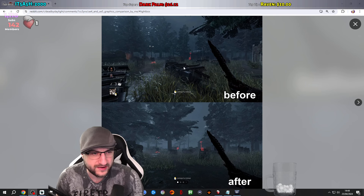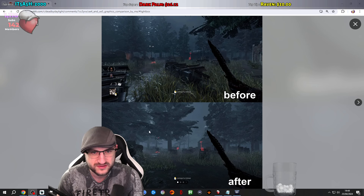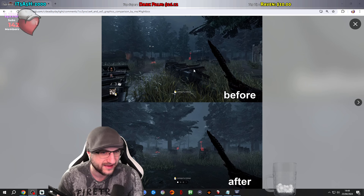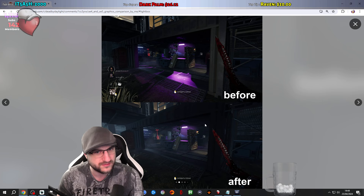So before, after — this is the one I was looking at. The grass isn't too fair to say because there's no grass here, but the lighting does look a tiny bit better on the before with the trees. It's kind of hard to say. But this one — that's definitely noticeable. Like, what's happening to this light? Why has the light disappeared? Everything else looks very similar but the light is way worse.